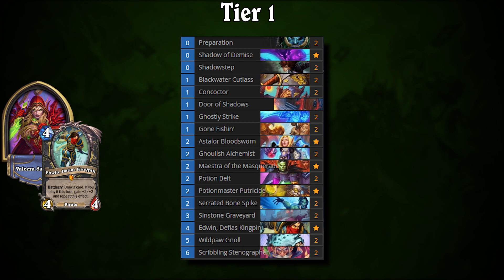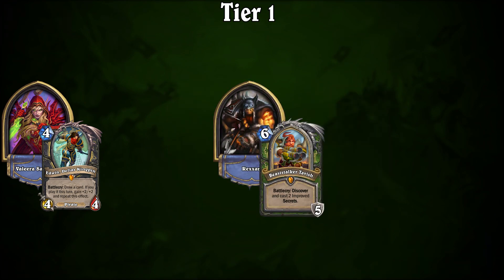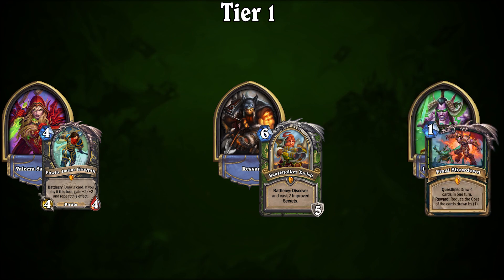Miracle Rogue continues to sit at the top of the meta. It's no surprise — it has been dominating for quite some time. Players use the power of Maestra and Gnolls to swarm games, spending early turns cycling their deck and then pulling off a large combo turn using their location to generate a huge, stealthed ghost. Your best matchup within the top two tiers is Shockspitter Hunter, as they struggle to interact with your threats. But against the other Tier 1 deck, Quest Demon Hunter, the game often comes down to execution — the matchup is fairly even.